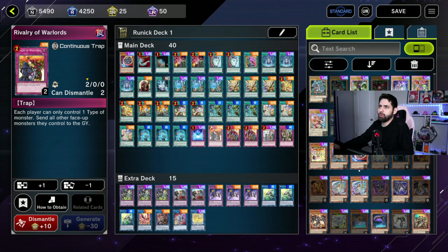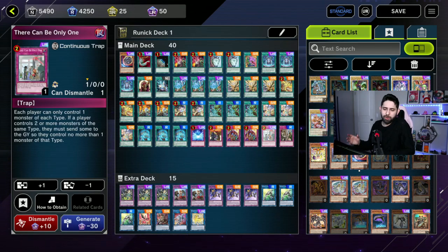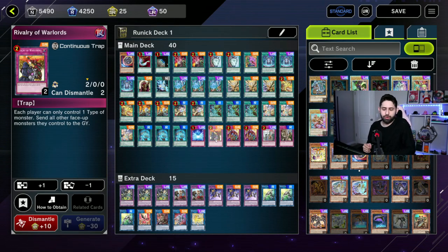We've got one Rivalry of Warlords. I've found that this doesn't affect the meta much on its own because most meta decks are already running one monster type. But it becomes very powerful if you have There Can Only Be One on the field already — which means they can only control one monster of each type — and then you add Rivalry of Warlords, which means they can only control one type of monster total. That locks them into a single monster.